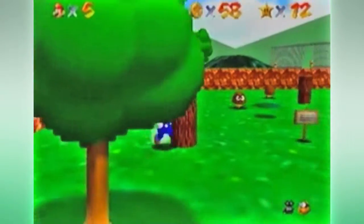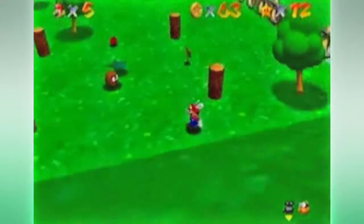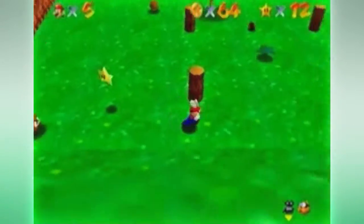We spin around all the wooden poles and they release coins — five total. And I don't want to defeat any enemies for ground coins counting before, so just keep that in mind.